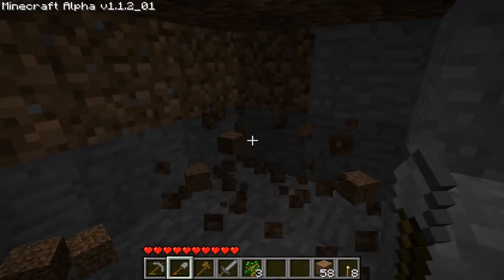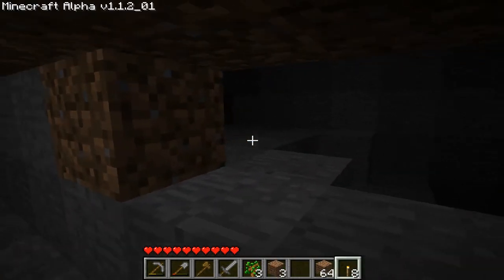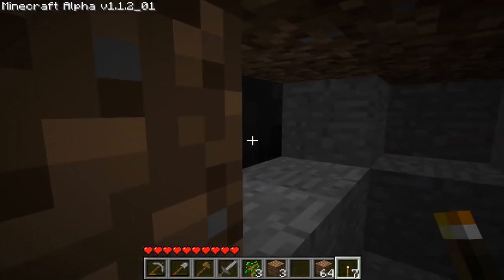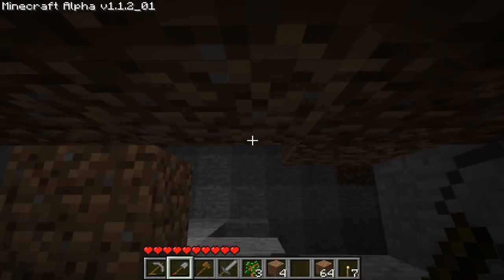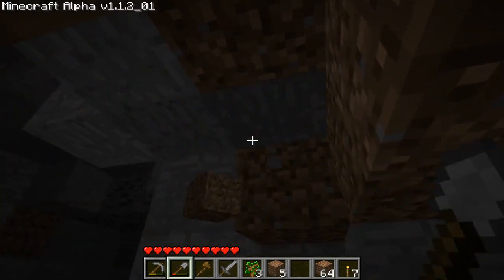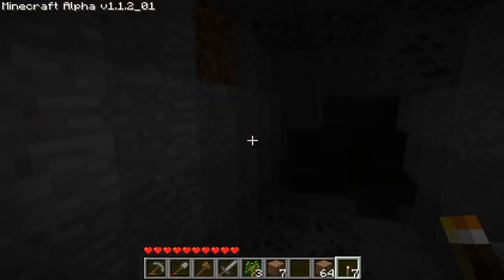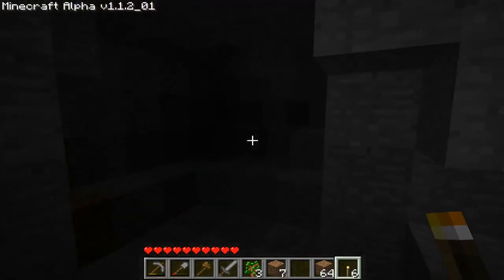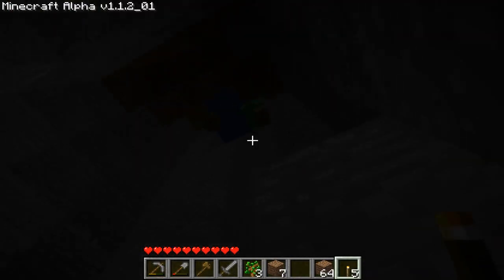Alright, let's get to it. I've uncovered a cave system. Somewhere in there a spider is lurking, and I can see some coal. Let's be careful. Open this up — now I can get through. Let's have a torch here so you can see my finding of coal. One torch here. That's a drop. It will be day soon, so I have to hurry up if I want to find my spider.